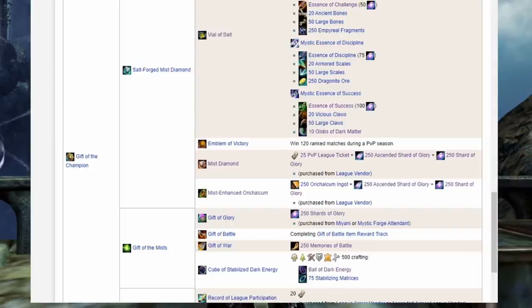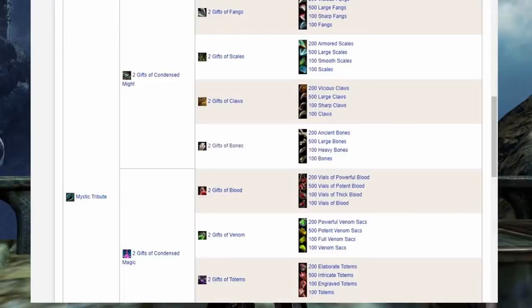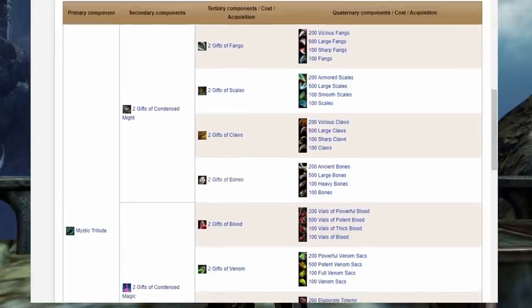Now that the band-aid has been ripped off, let's go over the other materials, which won't take long. First is a Mystic Tribute — used in many other legendaries, I've covered this in other videos. It's a whole bunch of stuff that you can gather or buy off the trading post. Make it at your convenience.